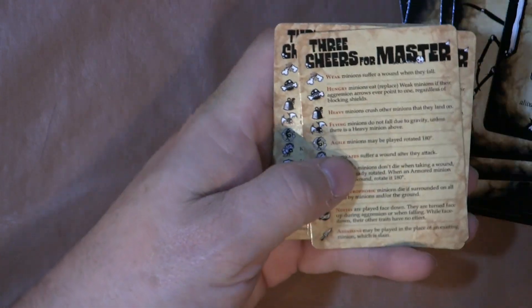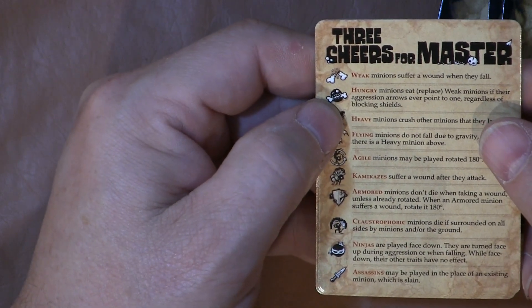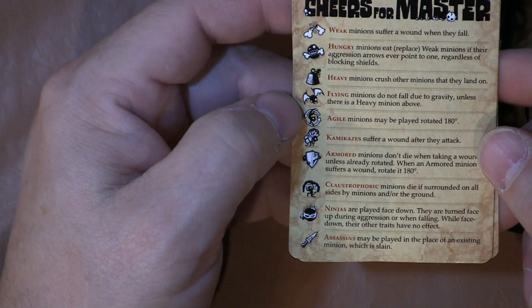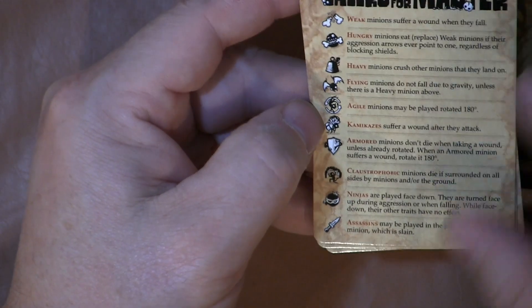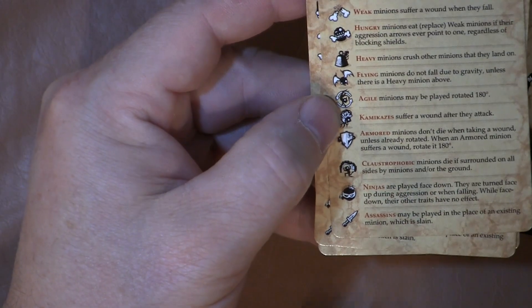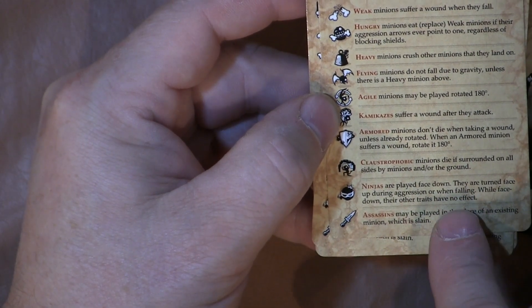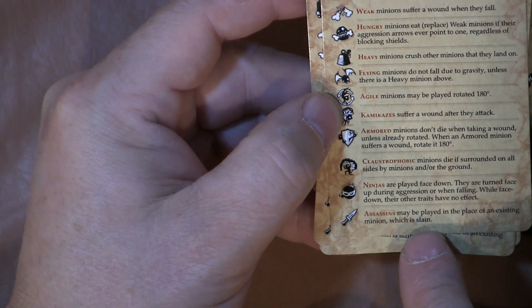Oh, look — let's zoom in! We have a legend. The broken bone means weak. The jaw mouth means hungry — minions eat and replace weak minions. Heavy minions crush other minions. Flying — well, that should have been a given, I should have figured that out on my own. And then you have agile — minions may be played and rotated 180 degrees. We have kamikazes — they suffer a wound after the attack. Armored — that should have been a given. Claustrophobic — minions die if they're surrounded on all sides by other minions. Ninjas are played face down; they are turned face up during aggression or when falling, and while face down their other traits have no effect. Assassins may be played in the place of an existing minion which is slain. Pretty cool concept.